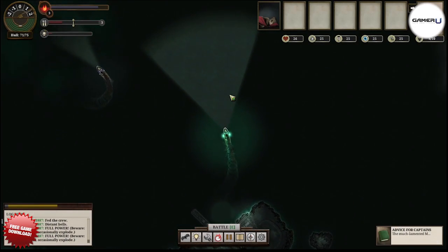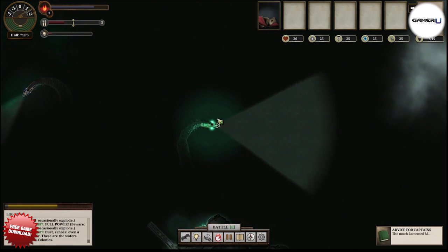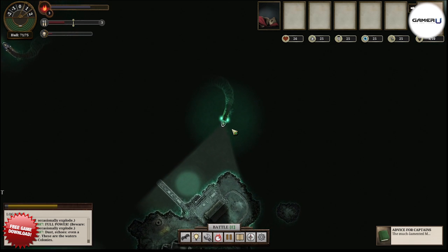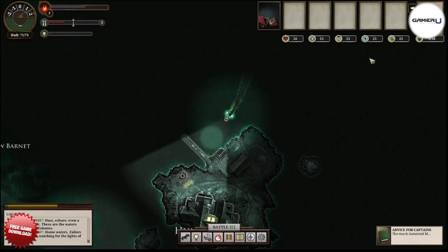Hello and thanks for tuning in to GamerU. Today we have more advice for Sunless Sea. Earning Echoes, the main form of currency in Sunless Sea for PC, can be quite difficult. Echoes are needed to buy new supplies and fuel for your ship. To earn Echoes, you usually have to complete a bunch of long and difficult quests.